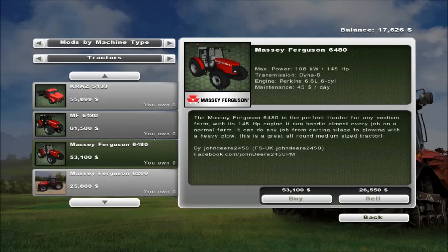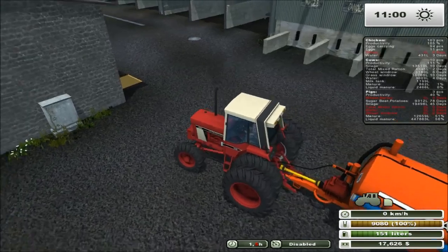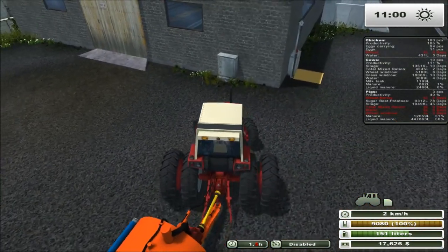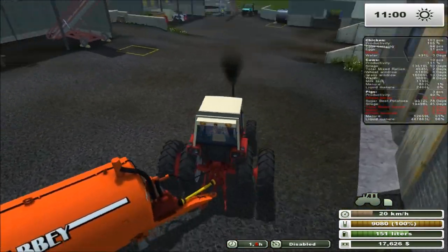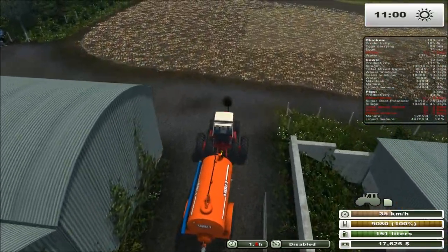I have two versions of Massey Ferguson 6480, which is 145 horsepower - one's new, one's not. There's a version three. This one looks like it's a John Deere 24 FSU. Same tractor just different modders, I guess. Anyways, let's finish up fertilizing this field - we've got like one pass left and we'll be good to go.